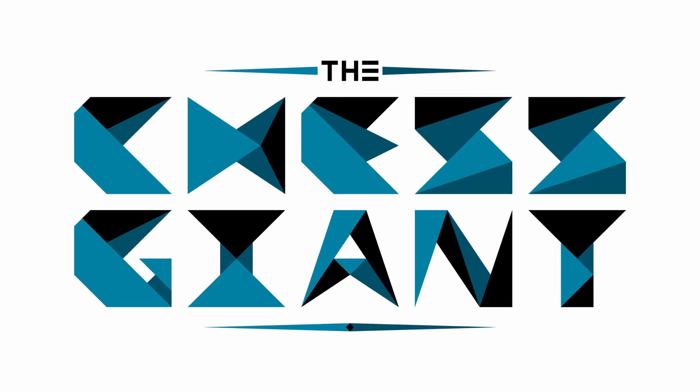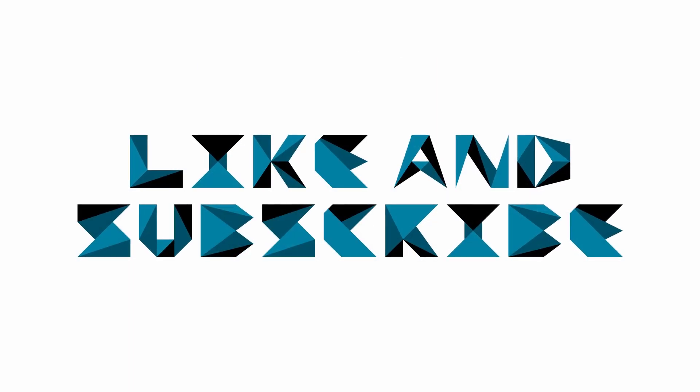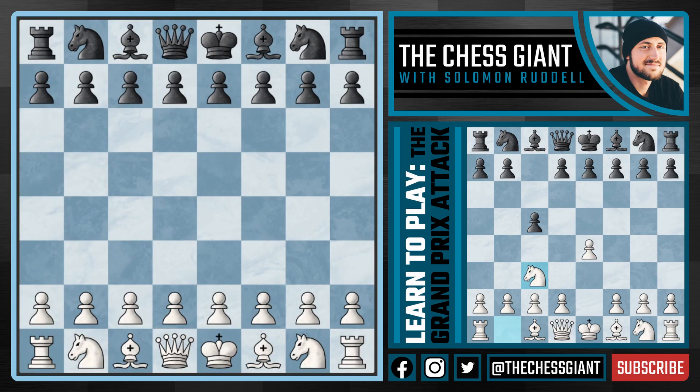Welcome to the Chess Giant. This is Solomon Riddell and in today's video we cover one of the most aggressive and dangerous chess opening systems for E4 players against the Sicilian defense with the Grand Prix attack. This is one of my favorite openings for white and I'm going to be showing you all some of the best responses from black so that you're prepared for whatever comes your way, and also recommending some lines and variations for white that aren't as common but are simply better than what you usually see.